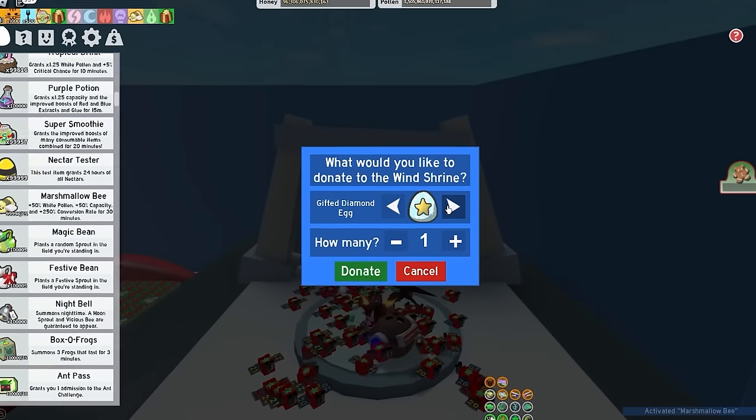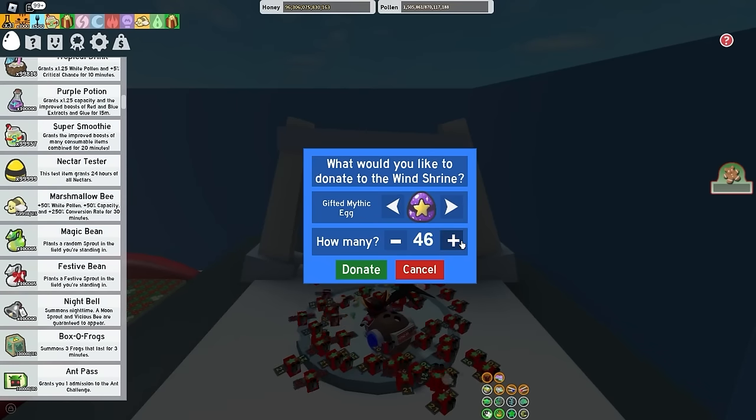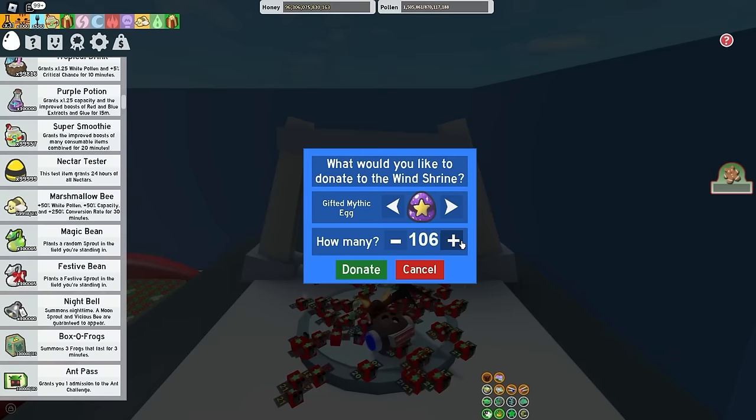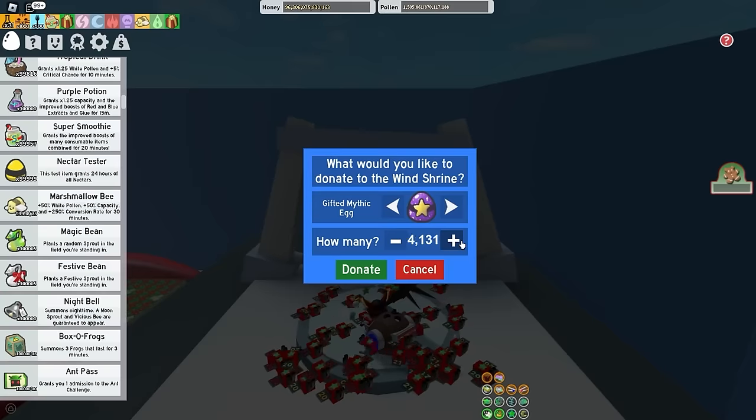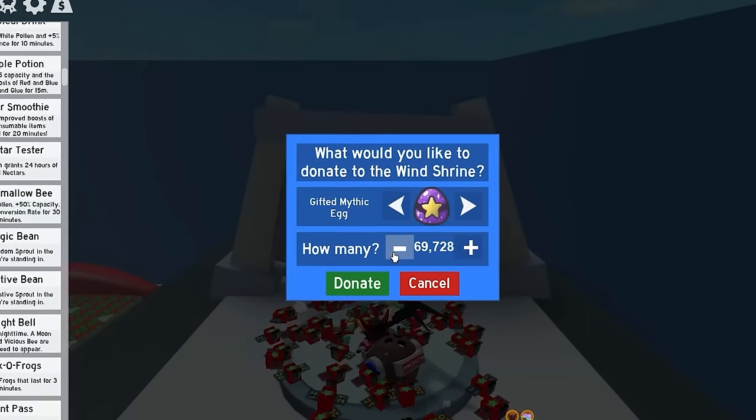I'm not really sure what I should donate. For blue hives I donate purple potions, but for red I'm gonna do mythic eggs, because obviously mythic eggs are the best thing to donate for red ones. That was not what I described, by the way — that was intentional. And I don't plan on doing too many gifted mythic eggs; I definitely don't want to run out. That would not be good for business.